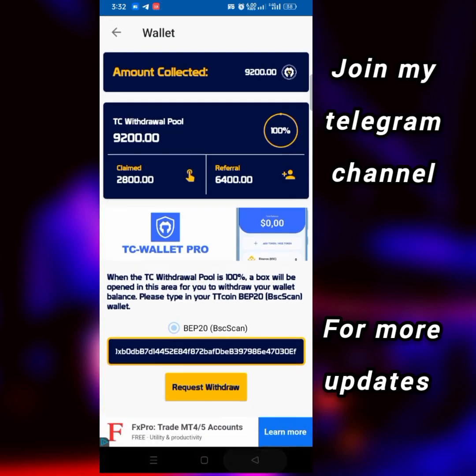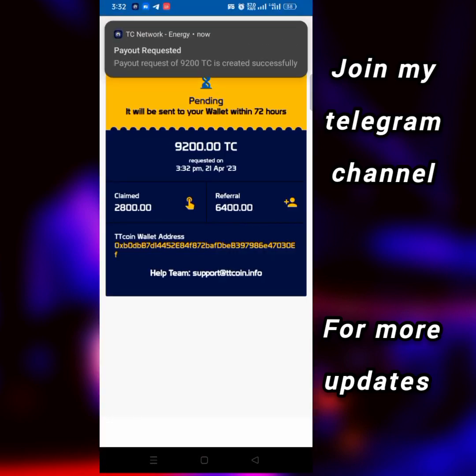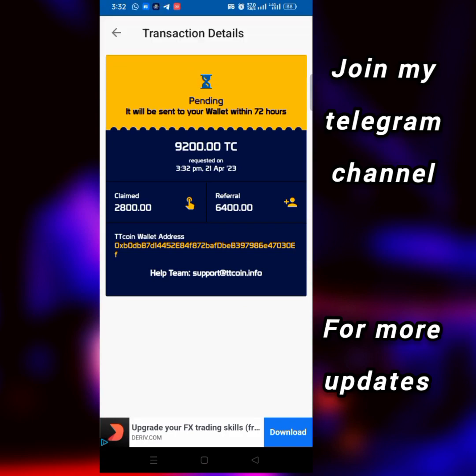The next thing to do is click on where it says 'request withdrawal.' As you can see, my withdrawal payout has been created successfully. This is it — the withdrawal is now pending and will be sent to my account within 72 hours.